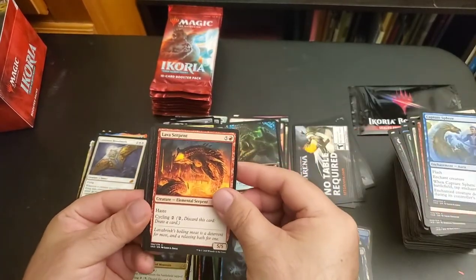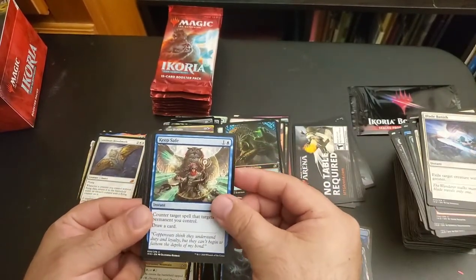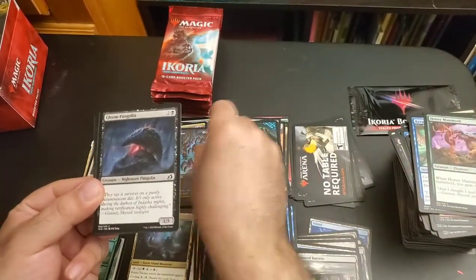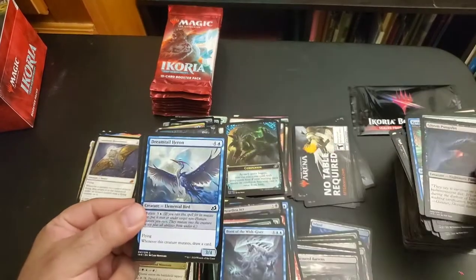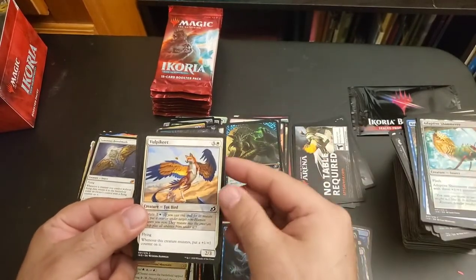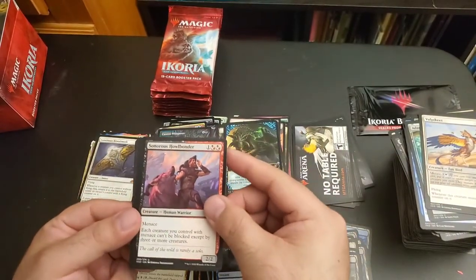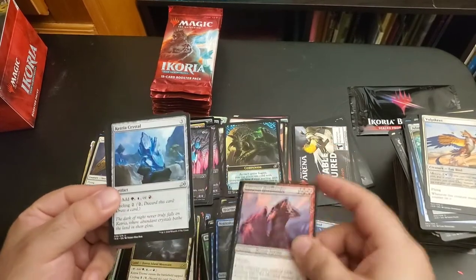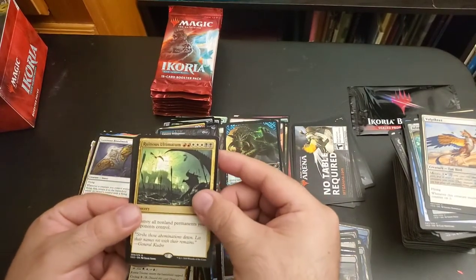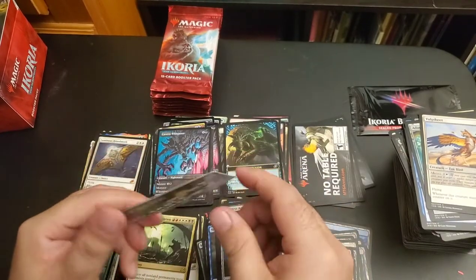Capture Sphere, Lava Serpent, Blade Banish, Keep Safe, Honey Mammoth, Cavern Whisperer, Gloom Pangolin, Dreamtail Heron, Adaptive Shimmer, Vulbacate, Neutralize, Sonorous Haubonder, Catria Crystal, Ruinous Ultimatum, an Island.